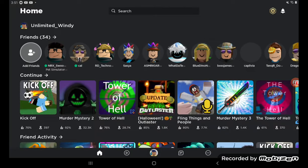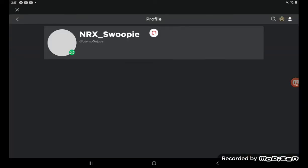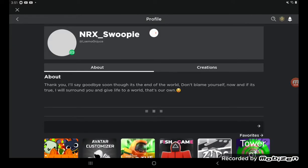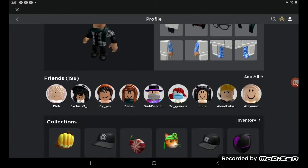Apparently you can't do the catalog from your Android device in this shop, so I'm just going to go to my friend's account since I found it in there, and he's got all of the bundles.